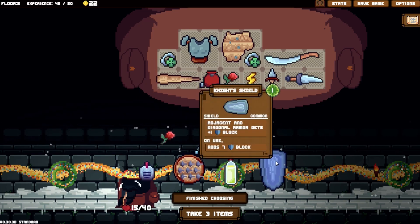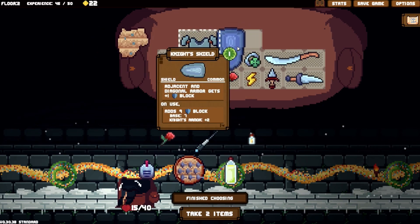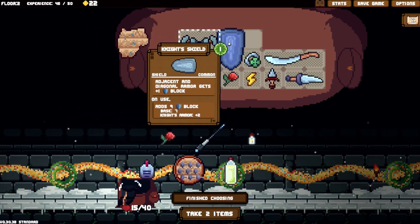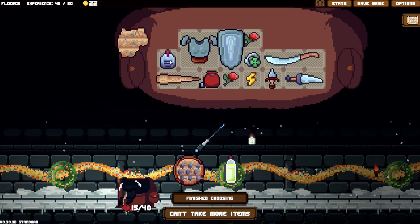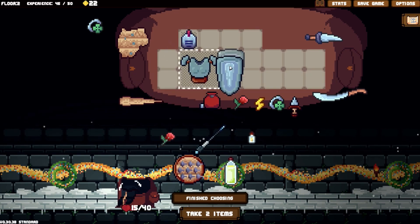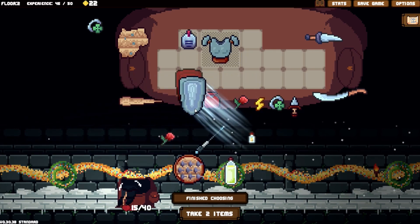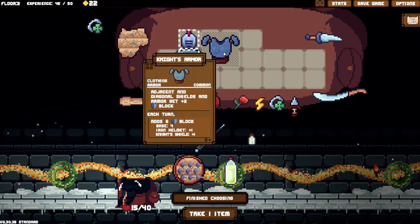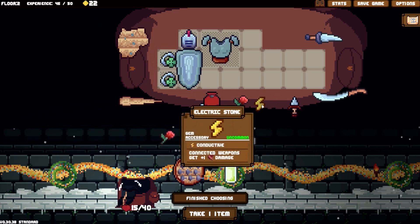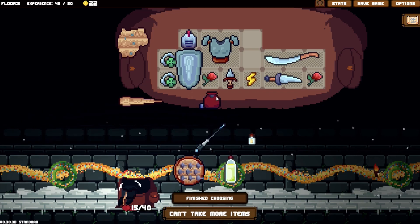Wait, does damage equal to your current block? That is amazing! No it's not - I can't take it back. Night shield. This does 10 block, this does nine block - so I lose. This would do 12 block so I lose three block unfortunately, but then I can get a thorn which gives me retaliate. Let's reorganize this mess. This is why I love inventory management.